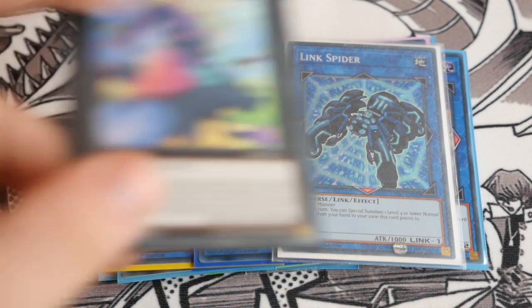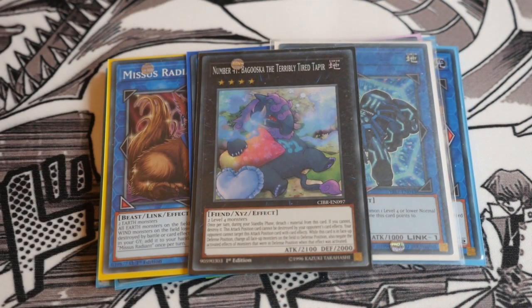And we finish off with the one Number 41 Bagooska the Terribly Tired Tapir. I think he's incredibly powerful in general, and we have Ron Clouda, Ram Clouder, Launcher Commander, and Balancer Lord that can all help us go into him. So if you want a stall turn or a defensive turn, you can do that by going into Bagooska. I think it's better having Bagooska than another link monster — like another Firewall — because Bagooska is still very helpful in the deck.